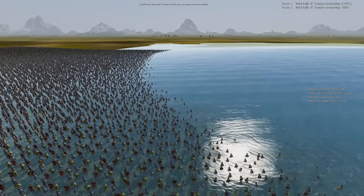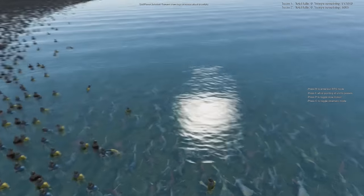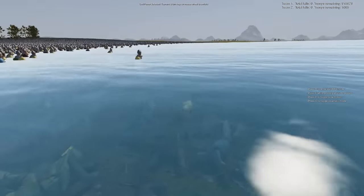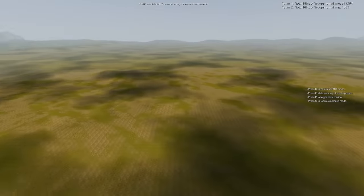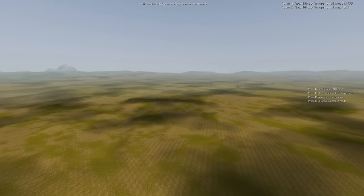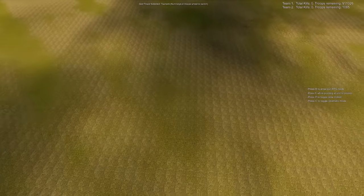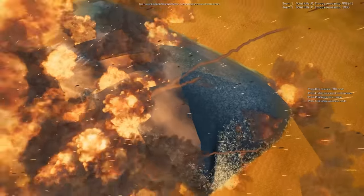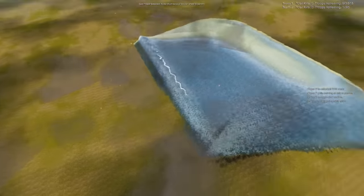I just realized that we've not tested to see if tsunamis can be stopped by nukes, and that obviously needs to be tested. Tsunami, then nuke right there. It kind of... no, it doesn't really do anything. That would have been amazing if the nuclear blast had pushed it back. So it is still slowly killing.